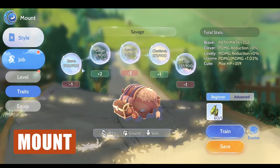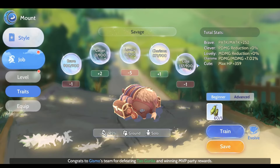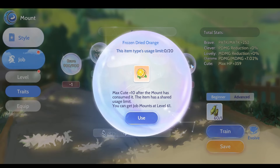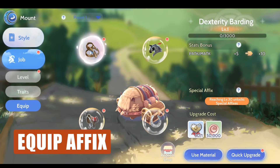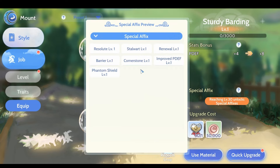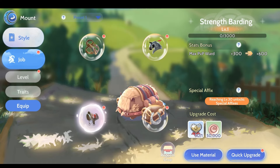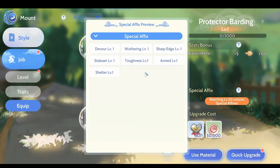For the Mount Rates, focus more on Brave, Charisma, and Cute. For the Equipment Affixes: Dexterity Barding is Blitz, Sturdy is Resolute, Strength is Destiny, and Protector is Toughness.